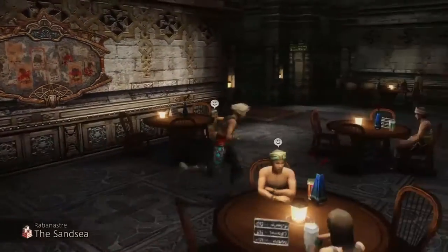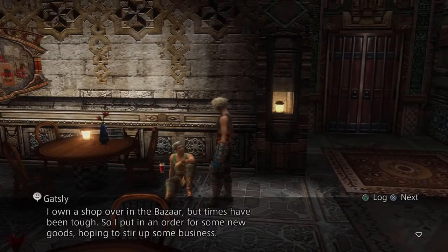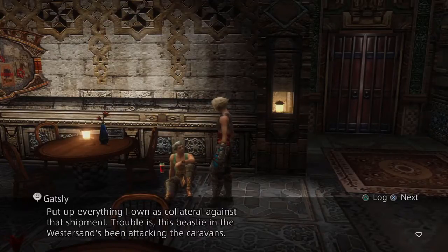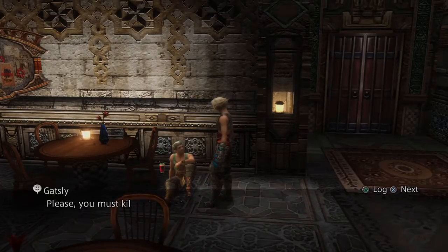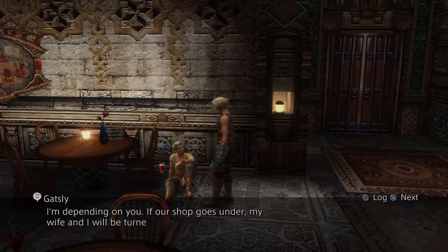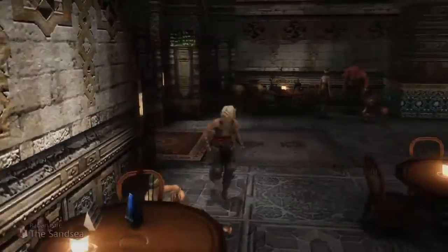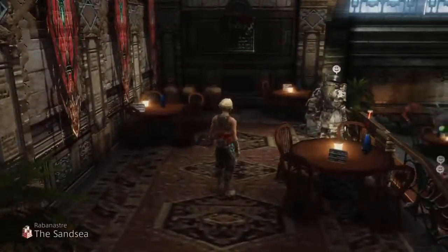I talked to someone here with a name. He owns a shop in the bazaar, but times are tough and a beast in the western sands has been attacking caravans, including the one carrying his goods. He asks us to kill the creature. Of course I'm going to say yes. It's in Galatea Downs in the western sands, but I remember this being really difficult with just one person, so we're going to wait until we find more party members.